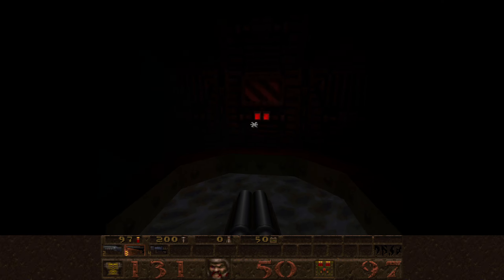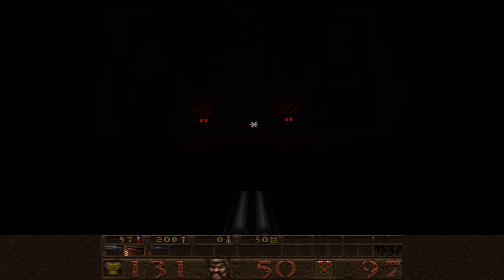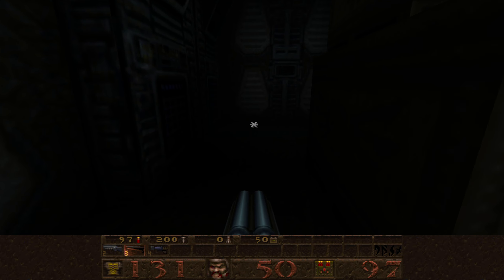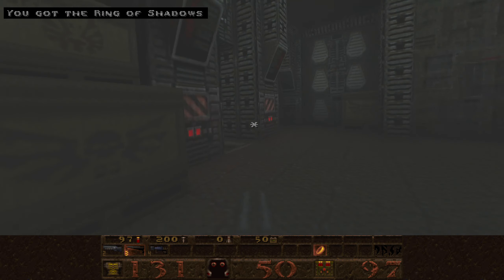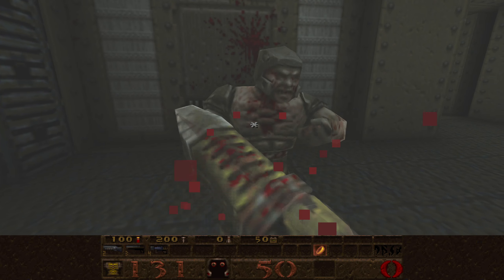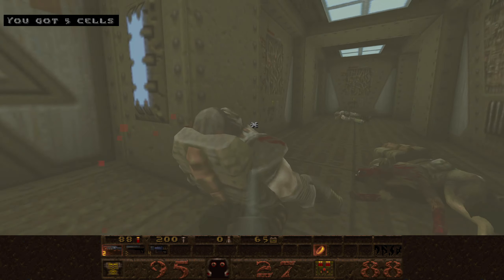I'm going to take the one to the left first. When you come up, depending which way you look it might be a bit disorienting, but where there are the two lots of red lights and the flashing button — when we touch that button it's going to power on and turn the lights on. Before we run down that hallway, just to the left we have a secret with a ring of shadows, which is going to be very useful. There's also a super shotgun. This area is just packed.